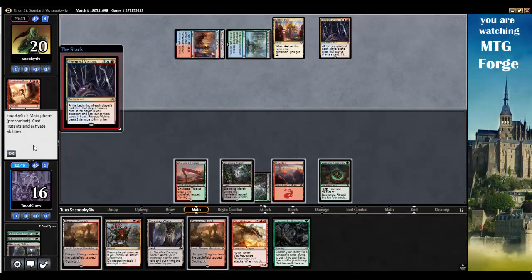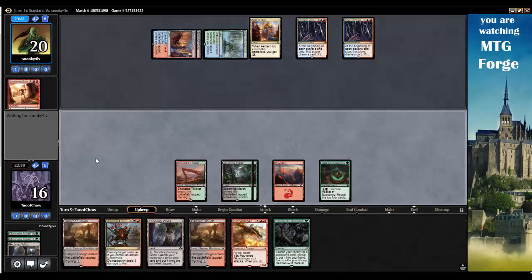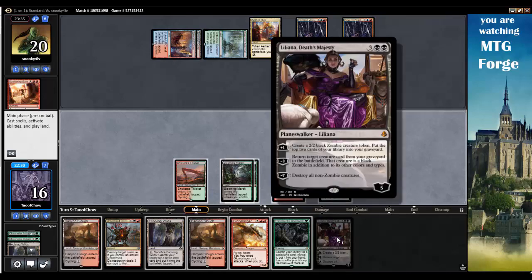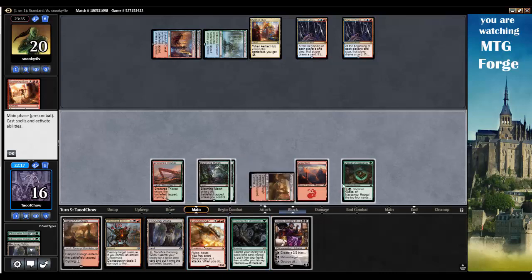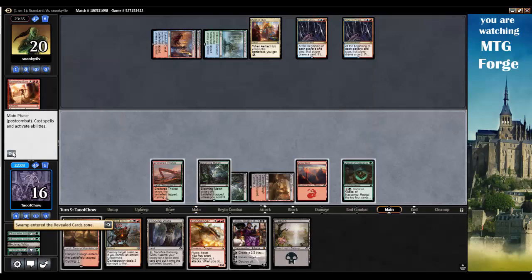But if I get out Glorybringer, I might be able to... On my upkeep, I need Liliana. Let's put some pressure on the board. I need five mana and I can't get anything untapped. Let's get an Evolving Wilds. Pay one for Traverse the Ulvenwald. Let's get a Swamp out and go.